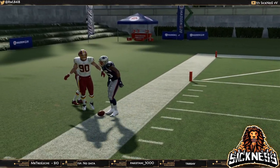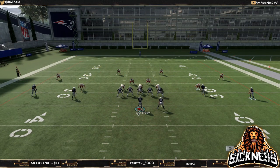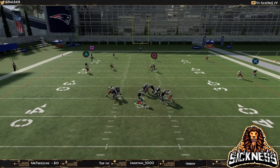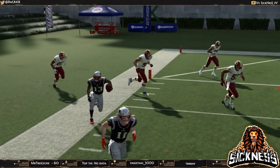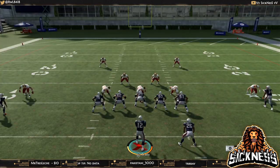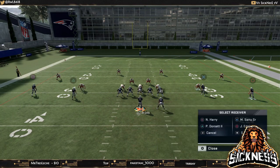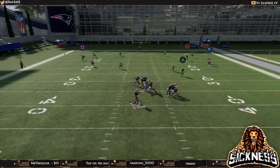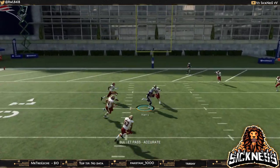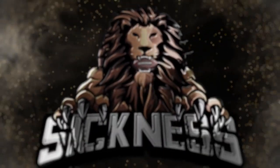I want to expand on this concept a bit more. If you use the deep post and corner route but also have a deep dig on the play — a 10 to 15 yard dig route — the ability to hit this backside dig will basically kill any sort of man or zone in Madden 20. That combination of deep post, corner, and backside dig makes this concept truly complete.